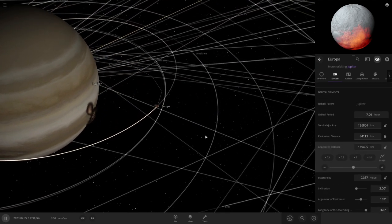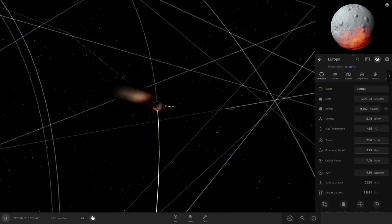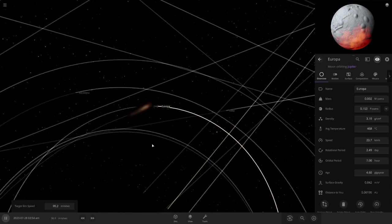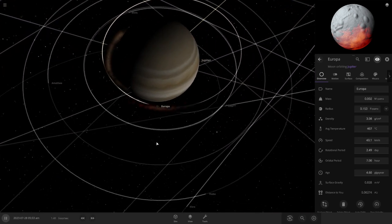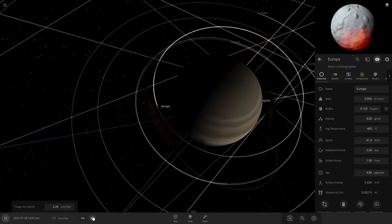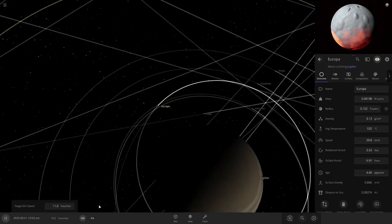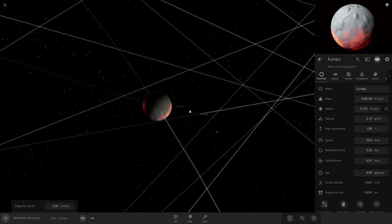A little too much — a little too hot. There you go, better, you're not as hot. It looks good... not so good. Europa — there's a good chance, a high chance it's gonna happen. At least it's melted, right?